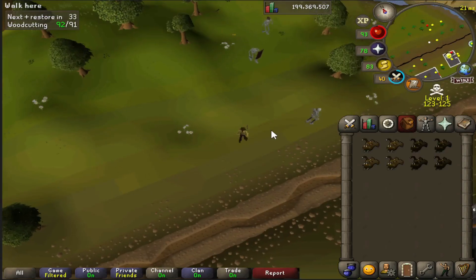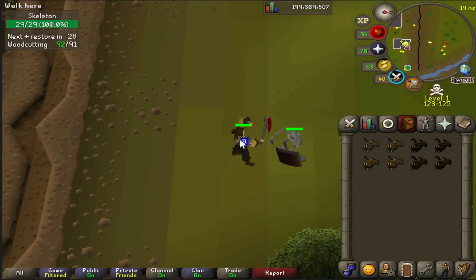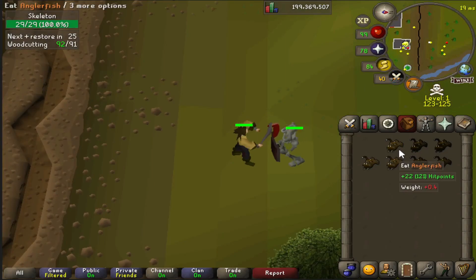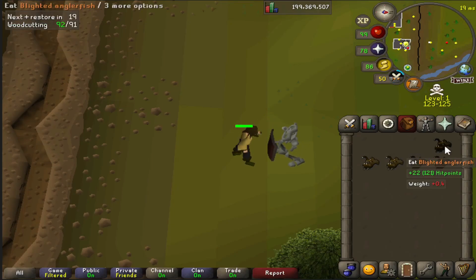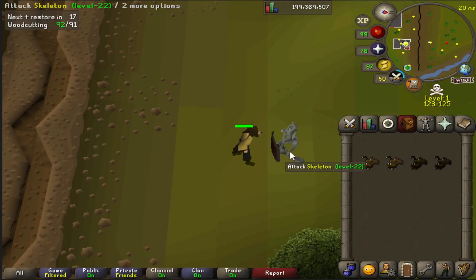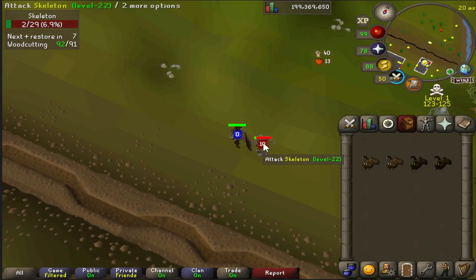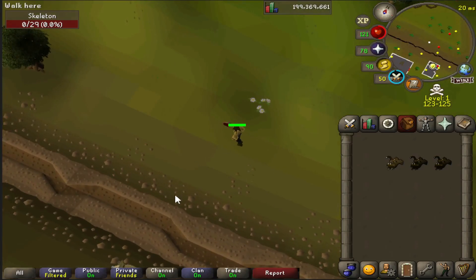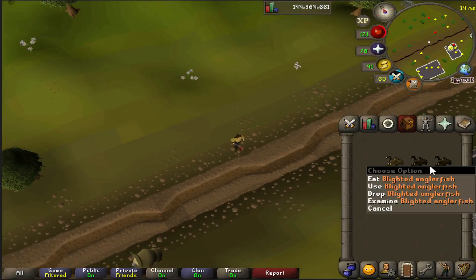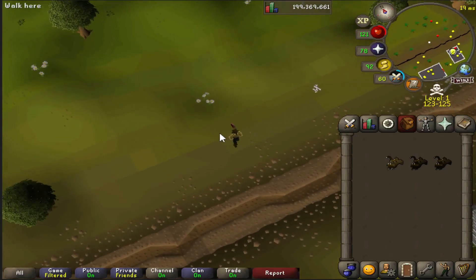Here's another one that most people only learned recently due to the wilderness bosses being added. If you're in combat and you eat an anglerfish it only heals you to 99 — you do not get the overheal. The tooltip says it'll take you to 118 but it doesn't. The same applies to blighted anglerfish. To get the overheal you need to get out of combat and wait a few seconds first. At the very least blighted anglerfish should allow the overheal in combat since they're designed to be used in the wilderness.